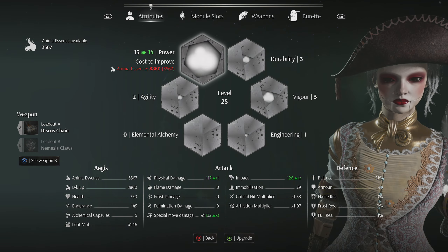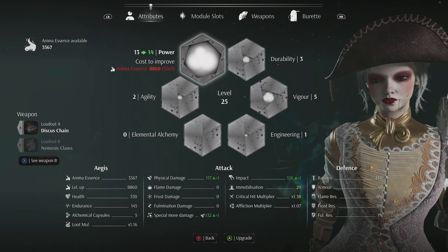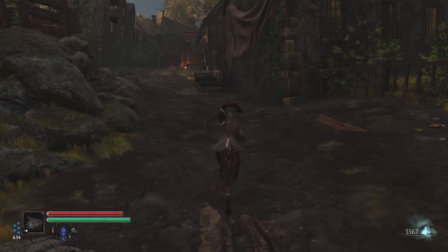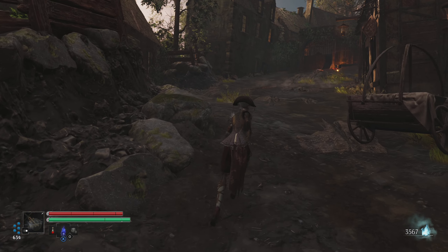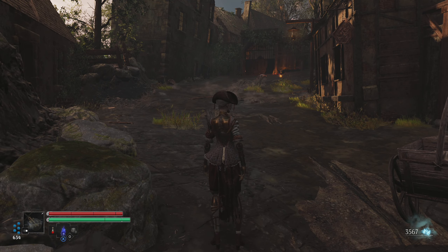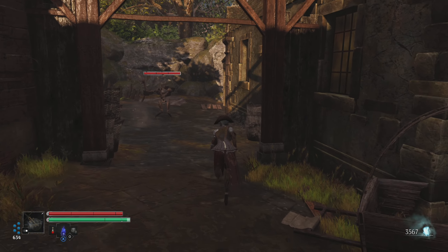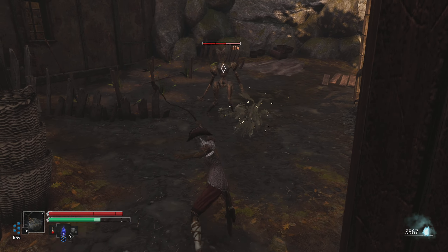So I am at 8,860 for anima essence, and it is ridiculous. I think each one of those little perks goes up to level 20, so if I could find a spot where I can just keep grinding to completely max out my character, that would be great.